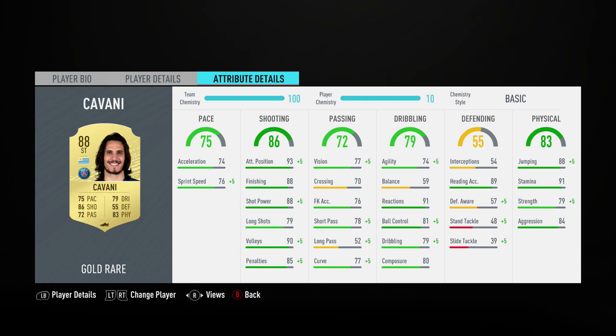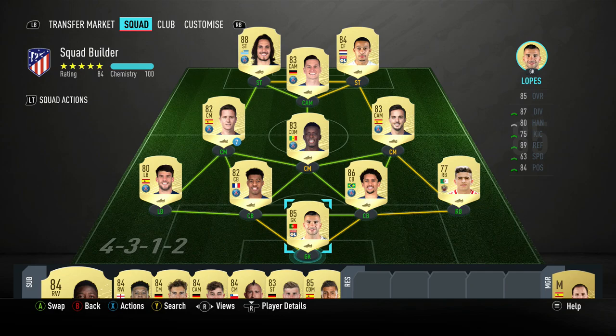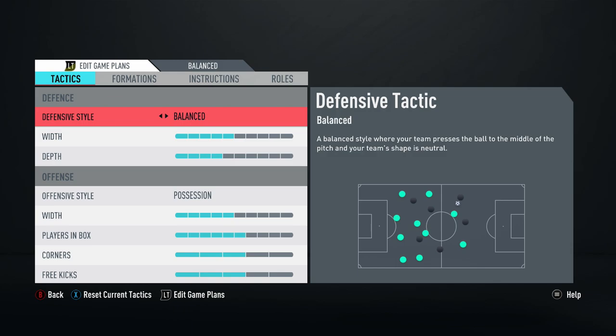Edinson Cavani is the other striker. You could replace Cavani here with Benedetto — he's got pretty much the same stats, is a little bit quicker, and has a five-star weak foot. But I wanted to go with Cavani and try him out — nice finishing, great stamina, and good heading accuracy. This is the team and the formation we're using: the 4-3-1-2, with Cavani and Depay up front and Draxler behind them.